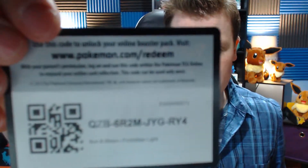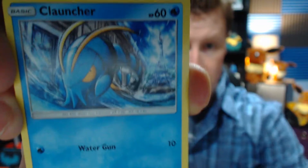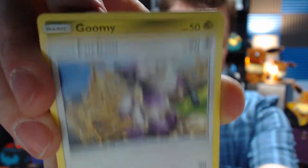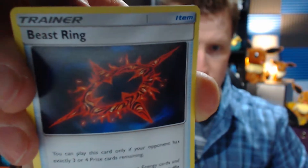Here we go, another code for you guys. Aegislash — beautiful, absolutely beautiful. Ultra Space, Metal Frying Pan, Hoopa, Fletchinder, Honedge, Helioptile, Dialga, Furret, Goomy. Beast Ring — blah blah to the nth degree.